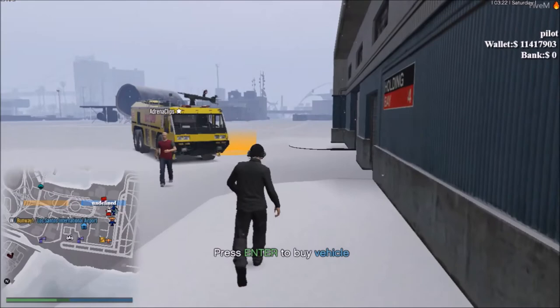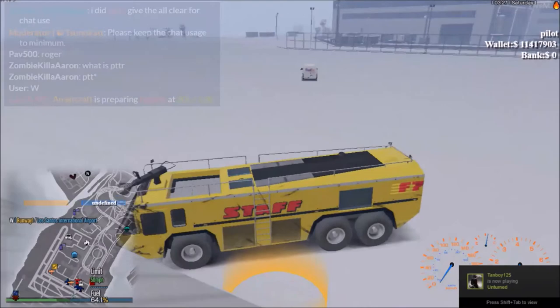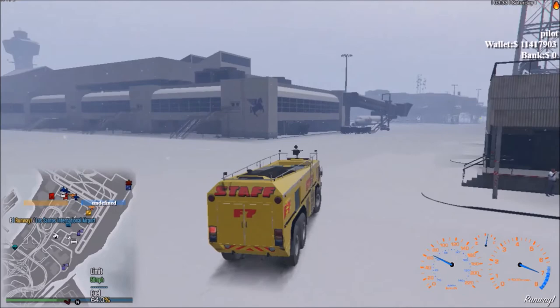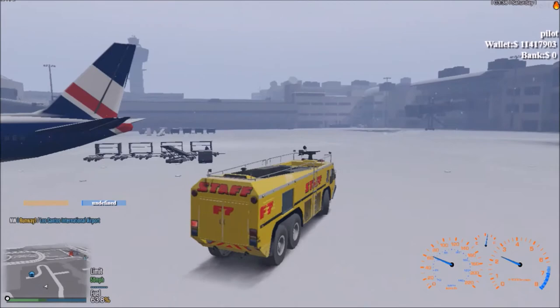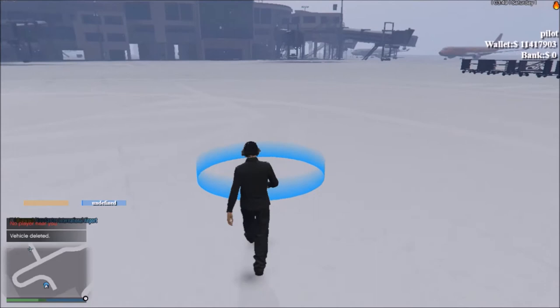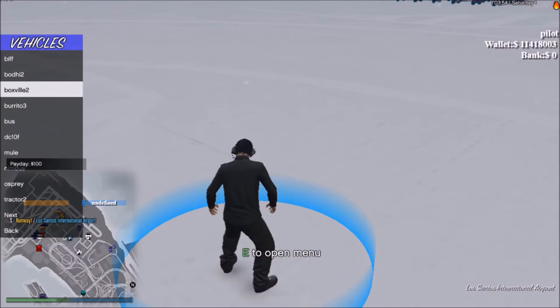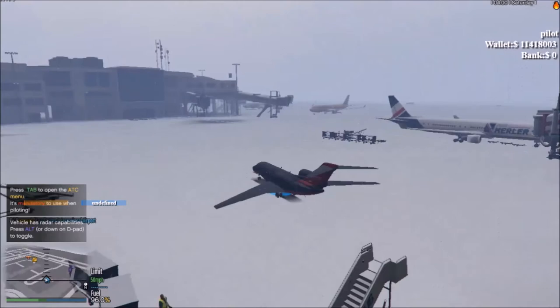Now that you've seen the planes, I'm going to go spawn it and show you how to go through the jobs. What you're going to want to do is find a blue garage logo here at the airport, because you cannot spawn these at any other garage even though it's available to do so. Go to 'Get a Vehicle' as soon as you can get the prompt and look for your vehicle. I will be using the Nimbus since that was the only passenger one I have. I don't think I'll need to fuel up before taking off.